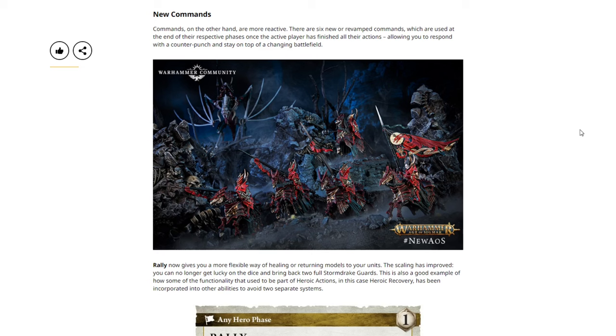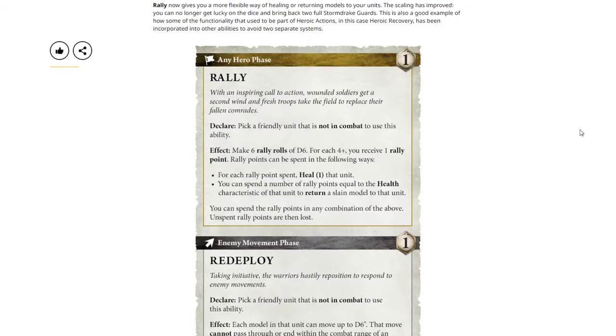Next we have new commands. Commands are more reactive — there are six new revamped commands which are used at the end of your respective phases, once the active player has finished all their actions, allowing you to respond with a counter punch and stay on top of the changing battlefield. Rally now gives you a more flexible way of healing or returning models to your units, with improved scaling — you can no longer get lucky on a dice and bring back two full Storm Drake Guards. This is also a good example of how some functionality that used to be part of heroic actions — in this case, Heroic Recovery — has been incorporated into other abilities to avoid two separate systems.